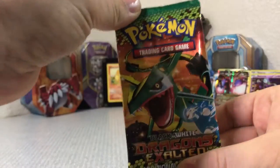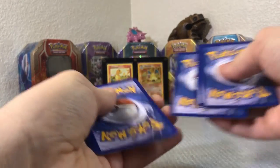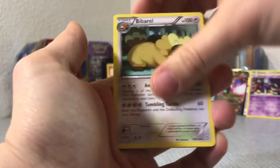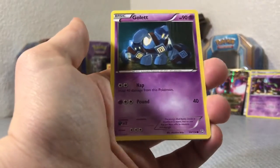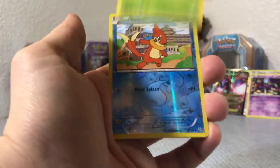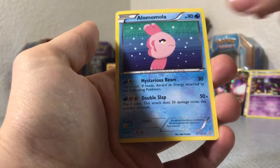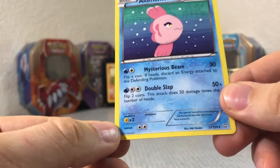Last pack — that Black and White Dragons Exalted. I honestly don't even know what to expect from these packs. I think this was 2012 when those came out, so I don't even know what cards are in there. Obviously Rayquaza is on the front of the pack, so it'd be cool to maybe get one of him. A Weasel — Alomomola — wait, that's a rare? What? That's interesting. Okay, so a regular rare.